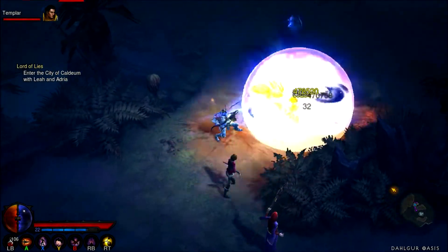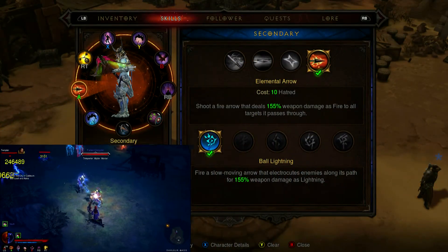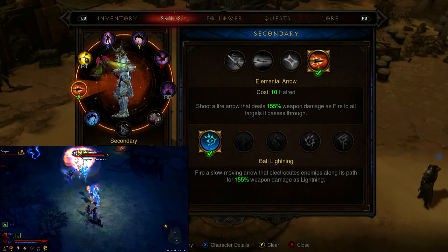In this video, I'll be showing my Bola Lightning Ball build for my Demon Hunter. The skills that I'm using in this build are: Elemental Arrow, Ball Lightning.